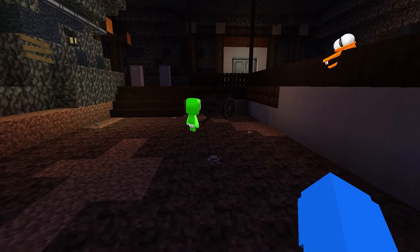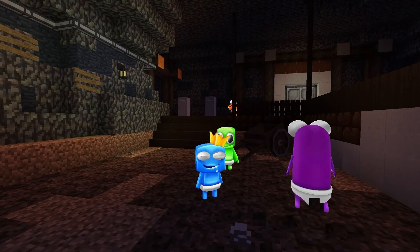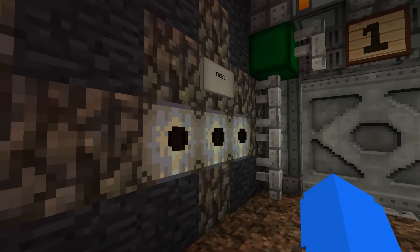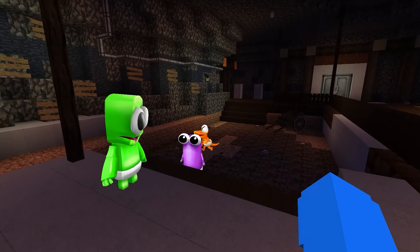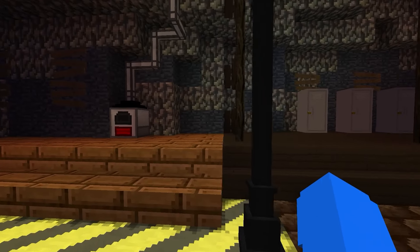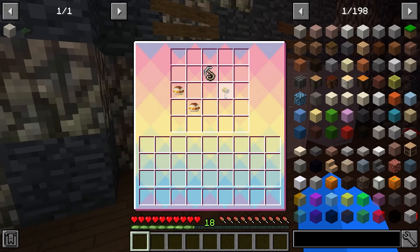We're at floor 2, and if we want to get to room 1, what do we have to do? I found something guys, something important. Look! It's a card — that means there must be merchants here. Doors is a game all about puzzles; in each room there's a puzzle. If we want to open this, it looks like we're going to need some fuses. This machine's not on.